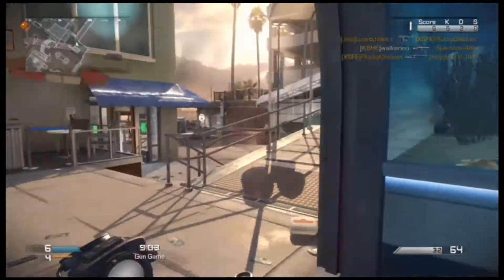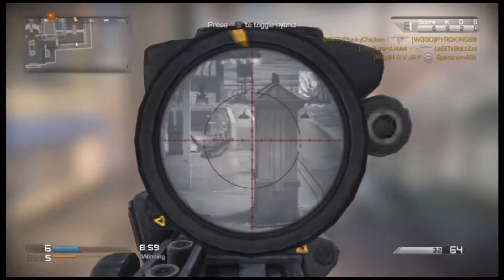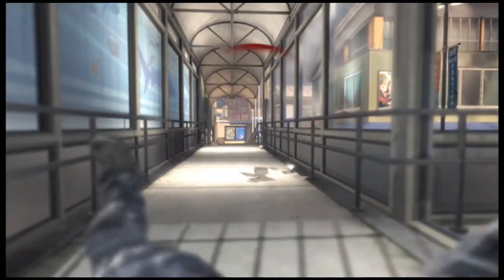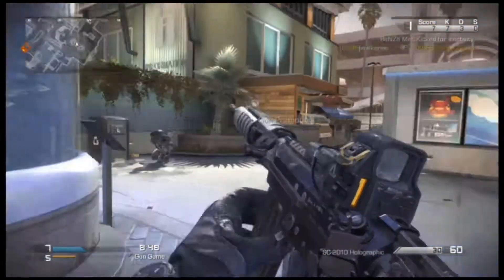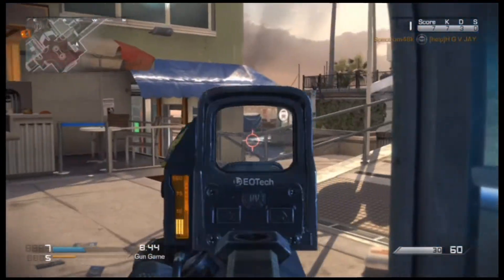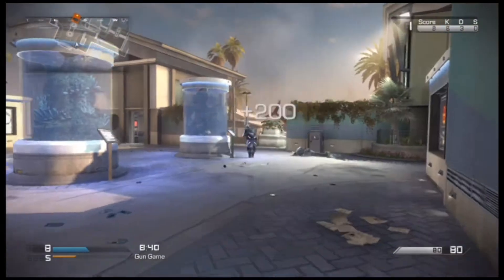So we're now six guns up. Moving on to what looks like the Vector with a thermal scope. Once again get killed — it does happen a few times in Gungame, but once you win it doesn't really matter. Moving on to the SC2010 with a holographic sight. I didn't really use the holographic sight in multiplayer — I thought the red dot sight was so much easier.